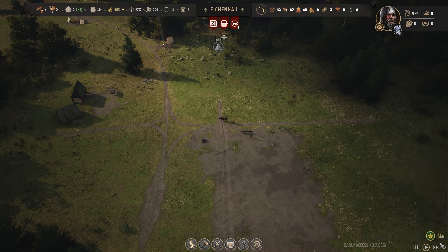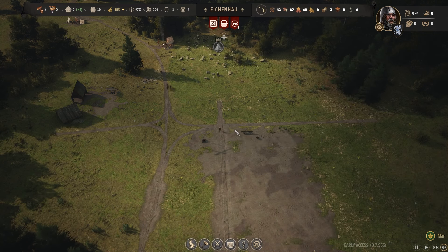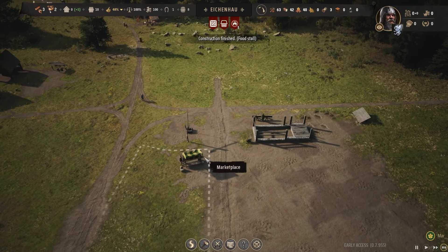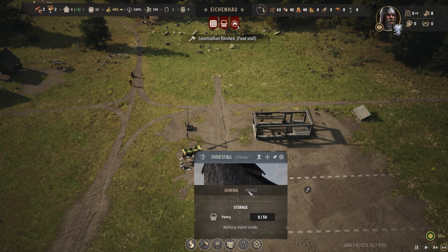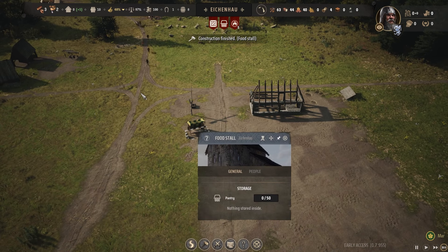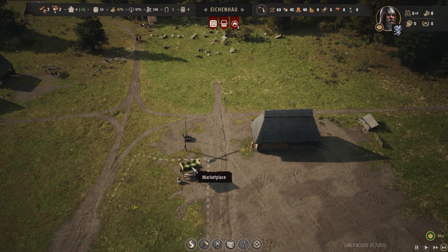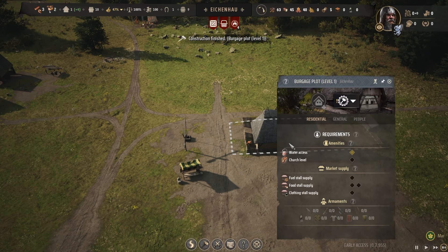Let's fast forward a bit. This guy should come over here and work on this house, this person's going to start working on getting a stall, and there we go - they're going to start selling meat from the hunting stall, which gives me meats and hides.